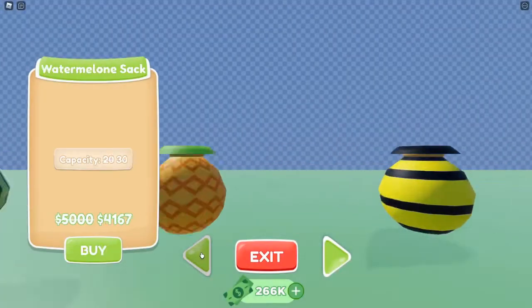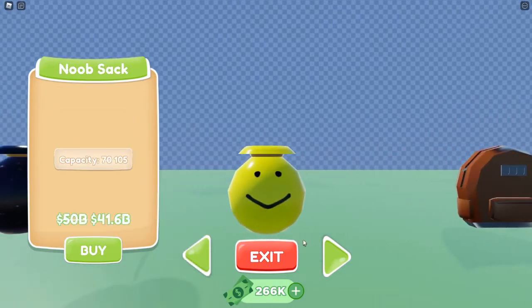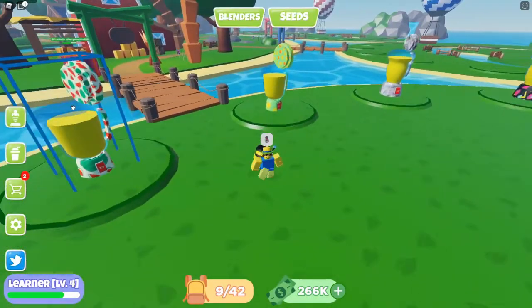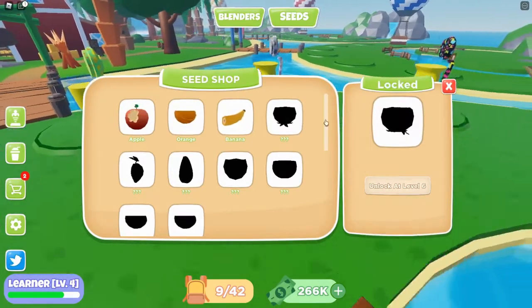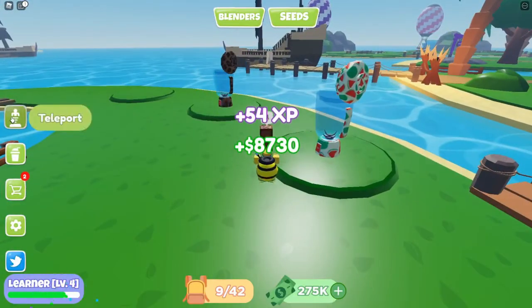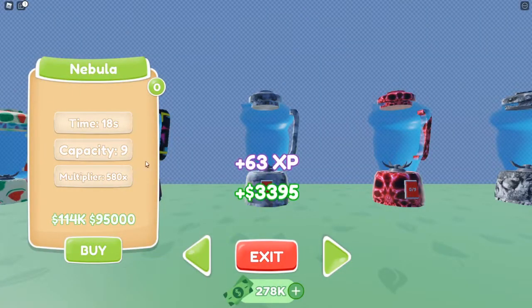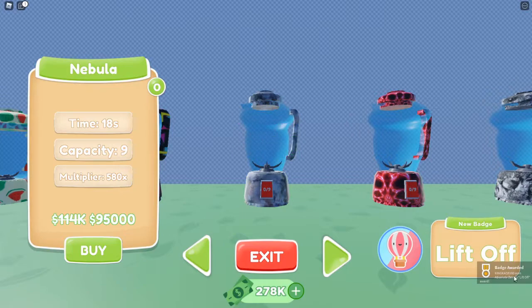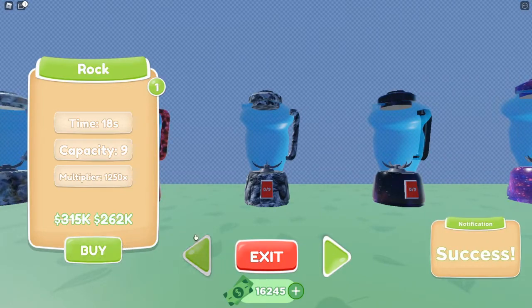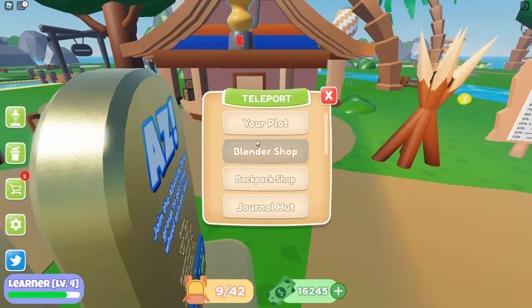Over here you need five journal points and three journal points to unlock bags. My current crop is the banana tree — the third one I unlocked at level six — so that's what I'm working toward right now. I can actually go buy a better blender, so let's go to the blender shop. My best one right now — I could get more of these, or get one of the bigger ones with twice the multiplier.